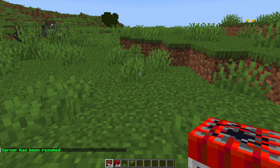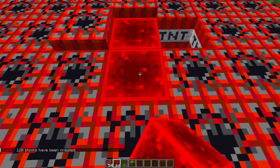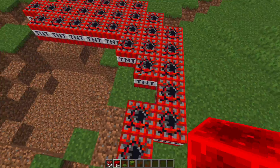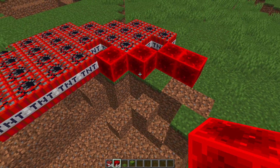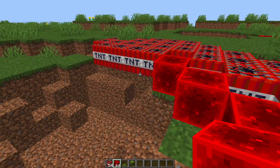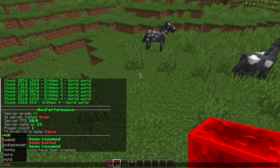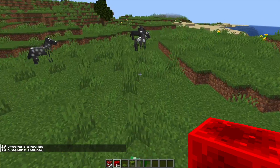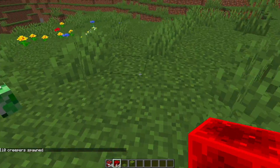Another really awesome feature is limiting the amount of explosions and mobs in a given radius. As you can see only two of these TNT are lighting up and exploding — the rest disappear. The reason for that is I limited it to two TNT in a 10 block radius in the config, because blowing up a lot of TNT would lag your server. Similarly, spawning creepers also limits to two in a 10 block radius.